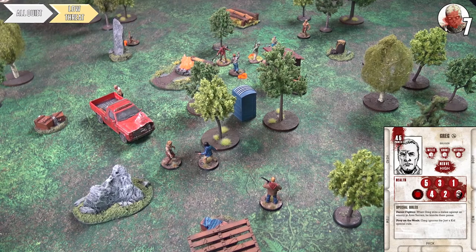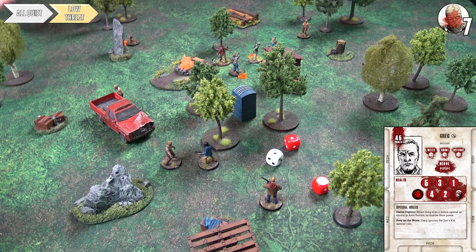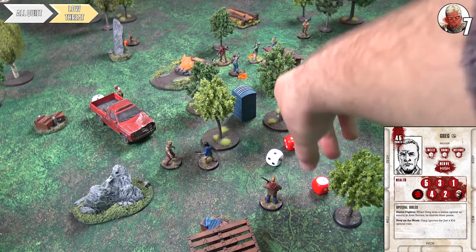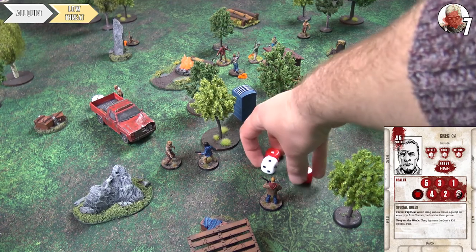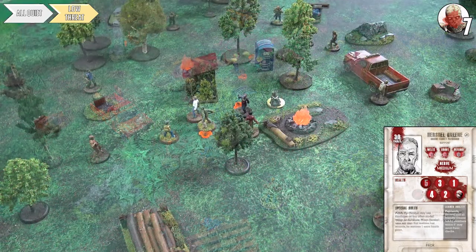Greg activates first and tries to finish off Billy before Herschel can heal him. He aims for an extra red dice — white, red, and red dice total. He scores enough for one point of damage, bringing Billy to one health. However, that uses both of Greg's activations and leaves just enough for Herschel to save him.